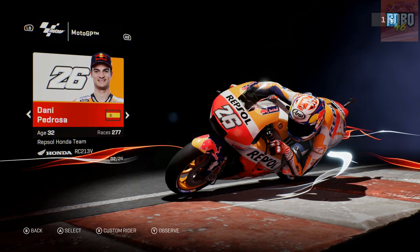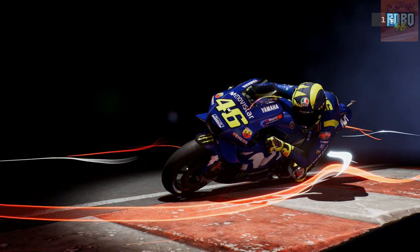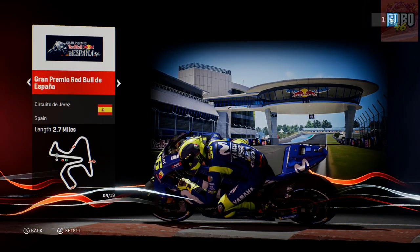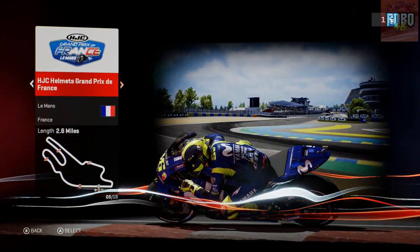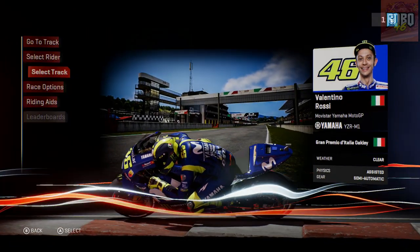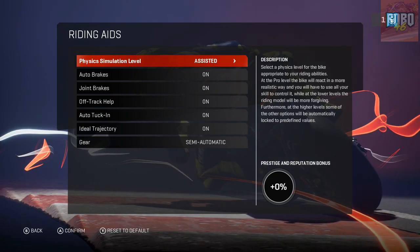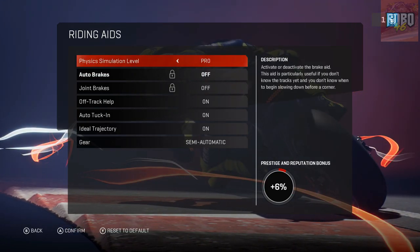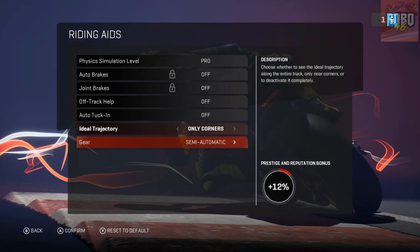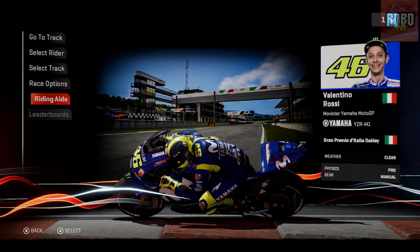I'm going to pick Valentino Rossi, and seeing as it was Mugello at the weekend, I'm going to ride around Mugello and see how the game plays. I have been playing MotoGP 17 recently, so I need to change the assists — put them on pro, off-track help off, auto token off, and manual. Okay, ready to go.